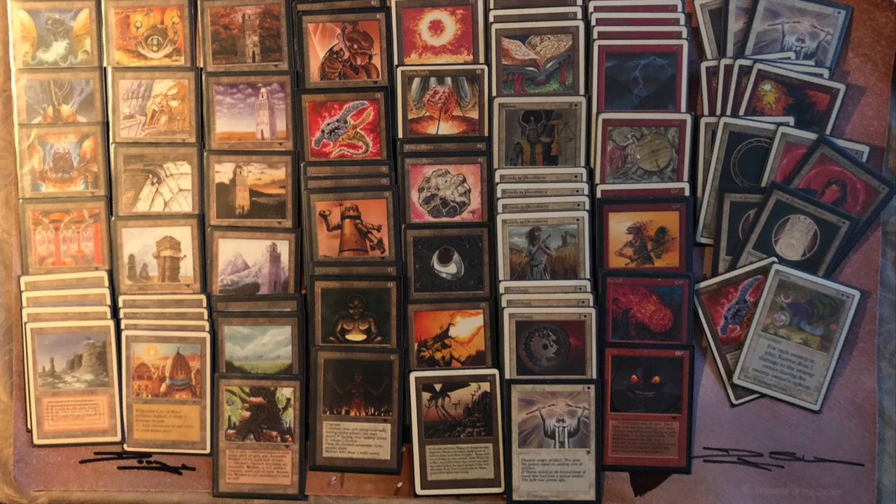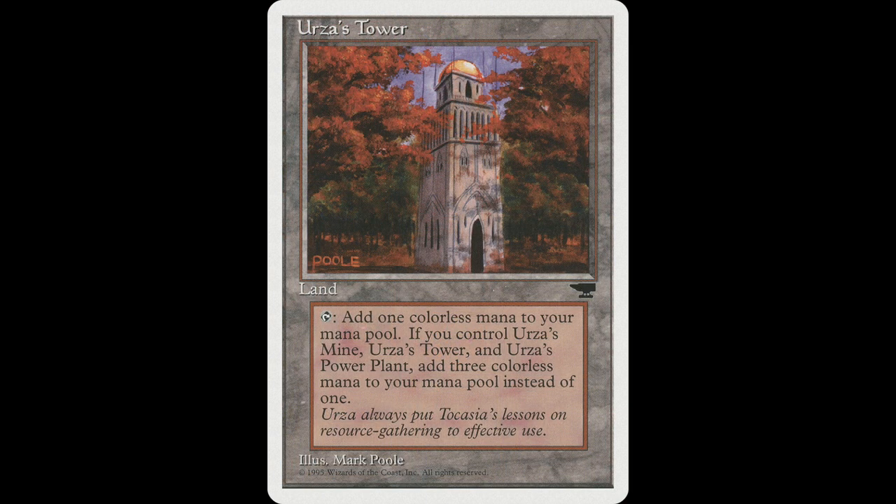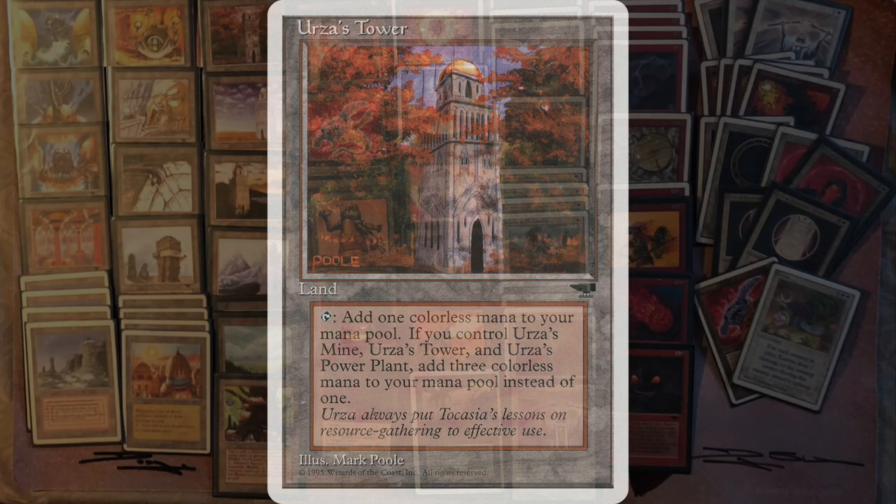I'm not surprised that Kundert is playing red with Tron. The Tron lands — Urza's Tower, Urza's Mine, and Urza's Power Plant — normally tap for one colorless mana each. But when you've got all three in play, the Tower taps for three and the Mine and Power Plant tap for two each. So when you've got Tron online, you have a lot of mana, which goes really well with X spells.